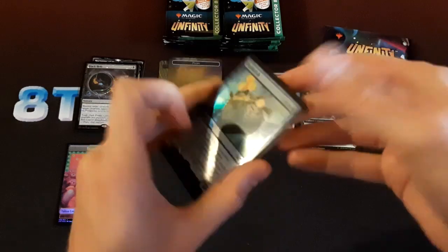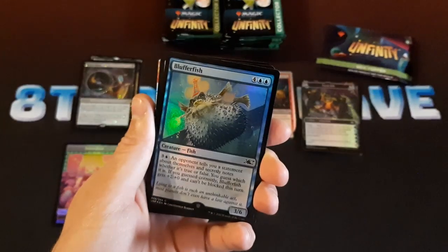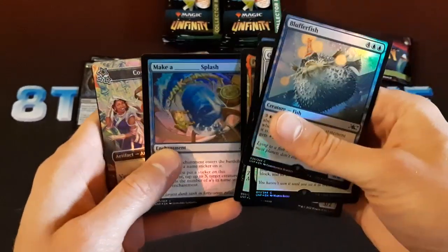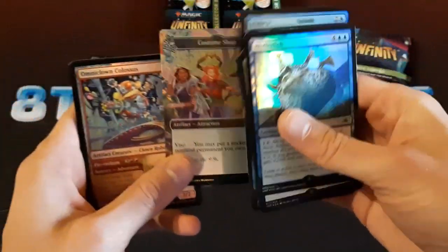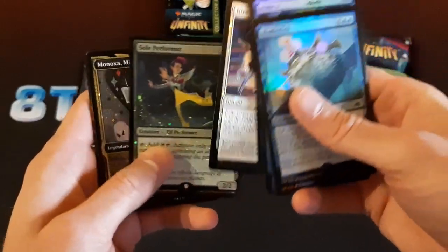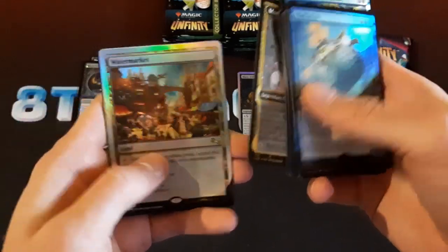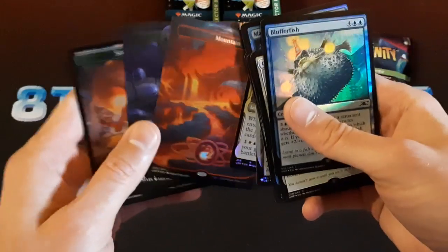There's an interesting food token. There's Bluffer Fish. Gobsmacked. Petra. Make a Blank Splash. Now You See Me. Watermarket — interesting. Mountain and Swamp lands.